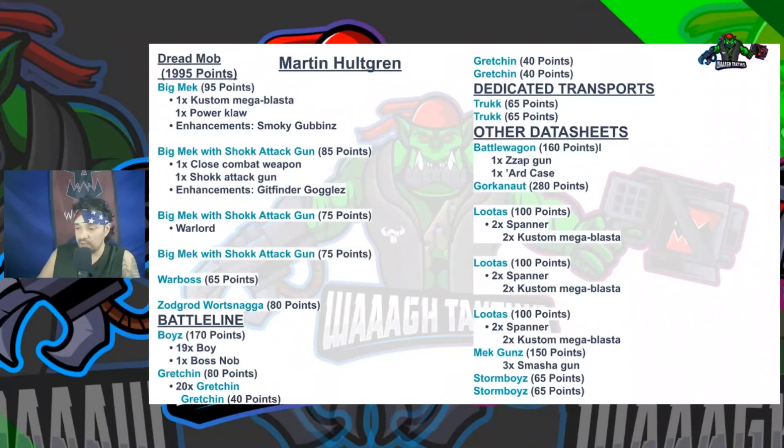There's a chance he put Big Shoota Attack Guns in there, but we have three Big Meks with Shock Attack Guns, one of them had Finderz Goggles to ignore light cover. We don't see Push Da Button Faster — I think that's because you have to roll for both of them and sometimes you just really need to get sustained sixes on the Lootas so you can get the volume you need. Then we have a War Boss and Zagrat Wartsnagga alongside a 20-man unit of Gretchin. I love that they're Battleline, and this list has four units of Gretchin, one being a 20-man or 22-man unit.